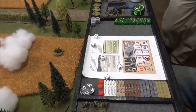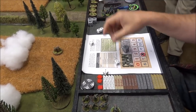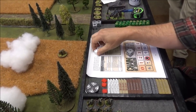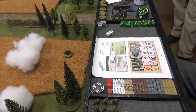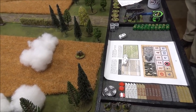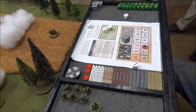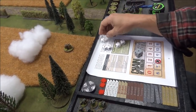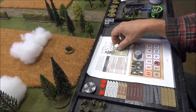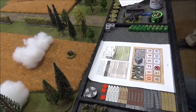Back to Andre — double phase. He can do something or he can do nothing twice. He passes on his first phase. His second roll: a really good roll but still no fives, so he passes again.